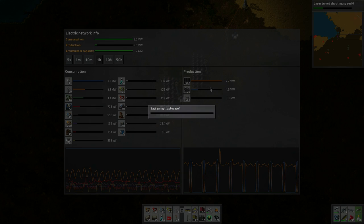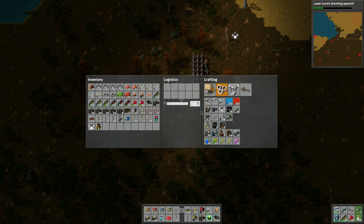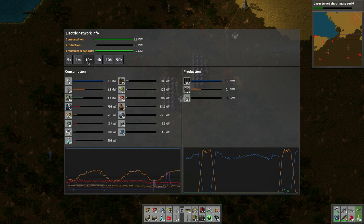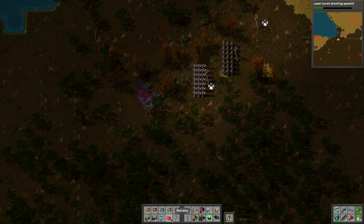As you can see here with the production, we still have lots of production capability. It kind of uses the accumulators, but then it never really goes down. So we got lots of power for that. Oh, there's a big guy. See him? And if we go 10 minutes... there they're coming! Die.